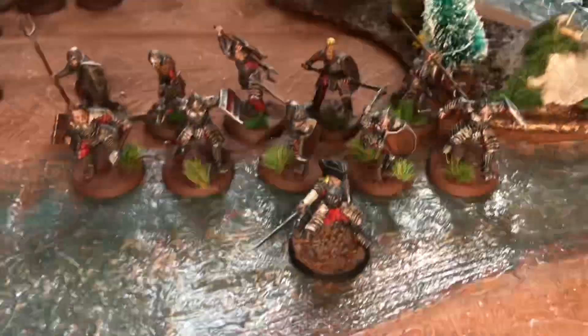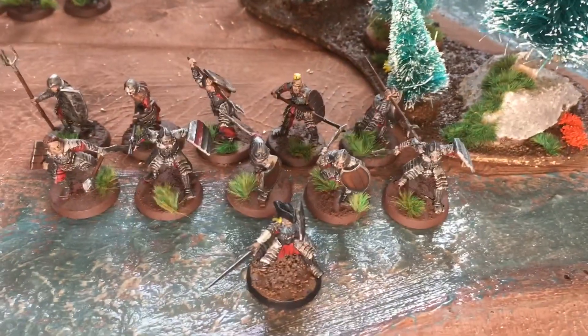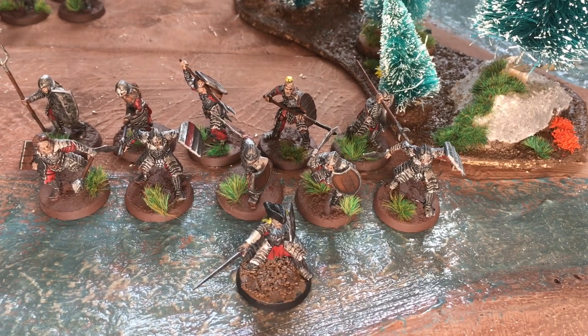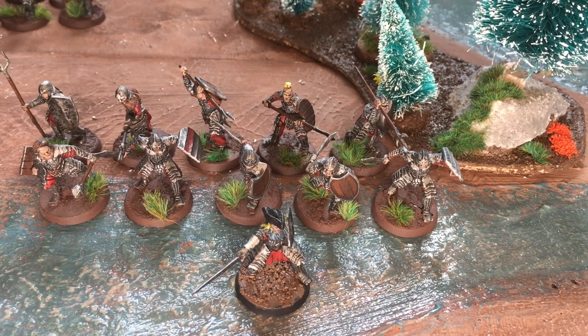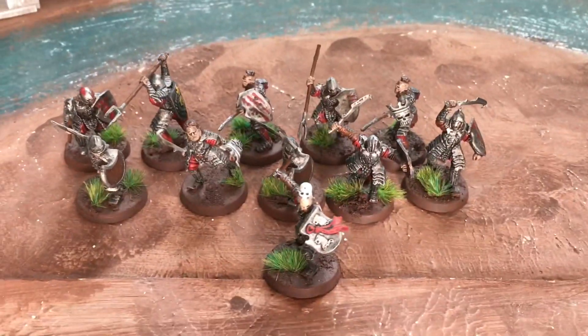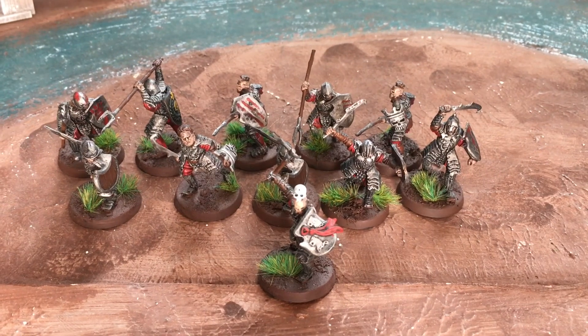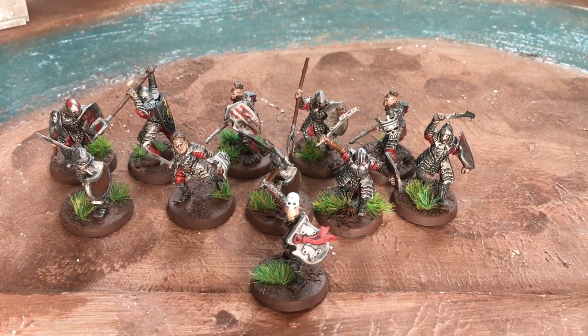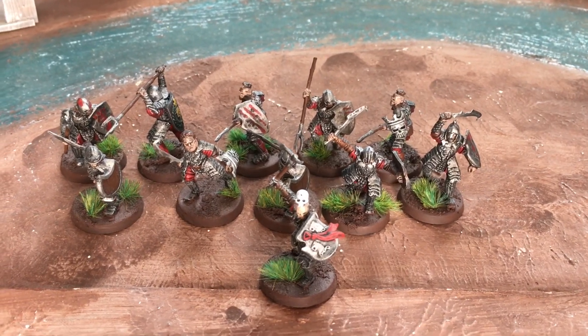There's also a Captain — the Pirate Orc at the front there — who is a Morannon Captain with shield, and he has five Morannons with shield and five with spear and shield. And then this Captain at the back is also a Morannon Captain with shield and he's got five Morannons with shield and five with spear and shield.